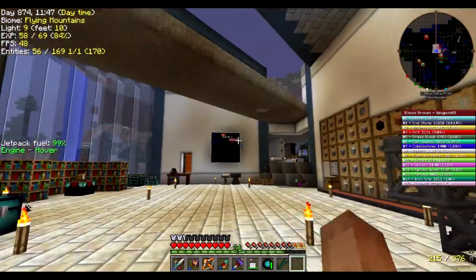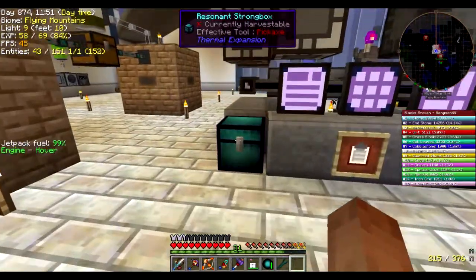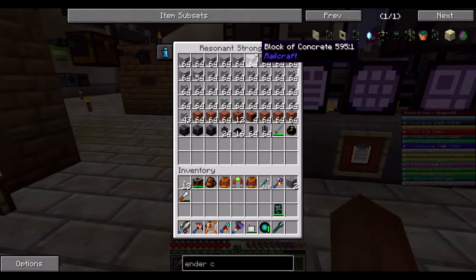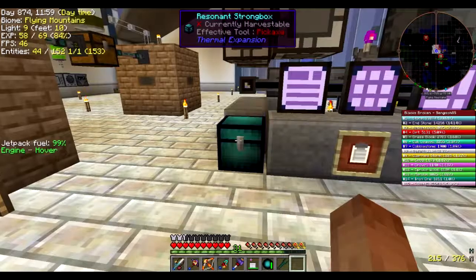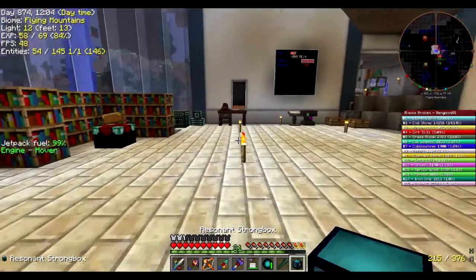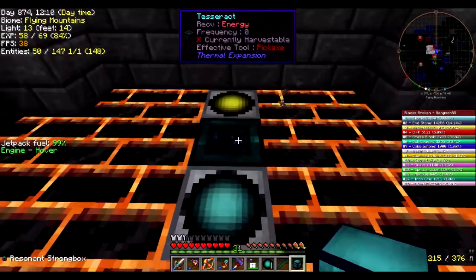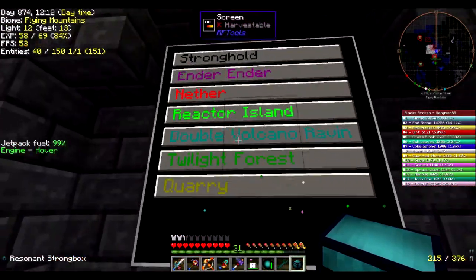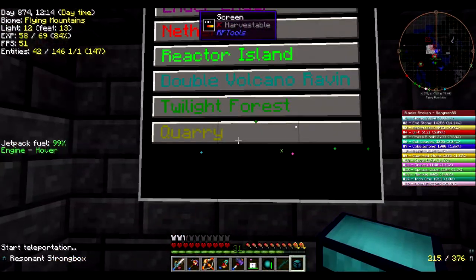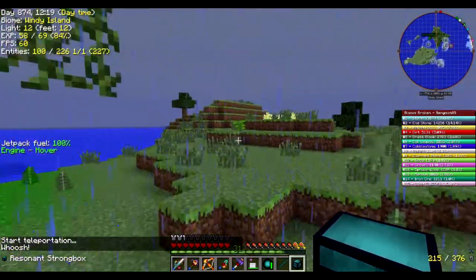We've got a whole bunch of stuff here. A lot of this is building stuff, and then we've got some thermal evaporator stuff. We're going to take this over to Reactor Island and start getting an idea of what we need to do to make this reactor work. So let's head over to Reactor Island. And it's raining. Lovely.